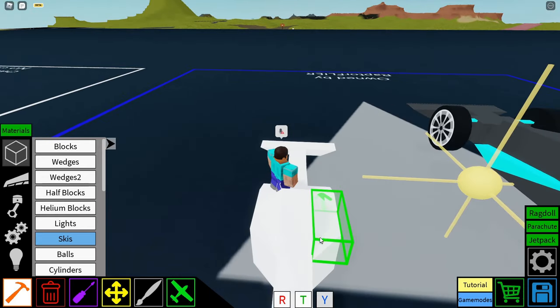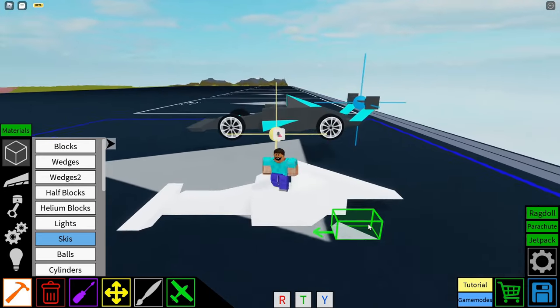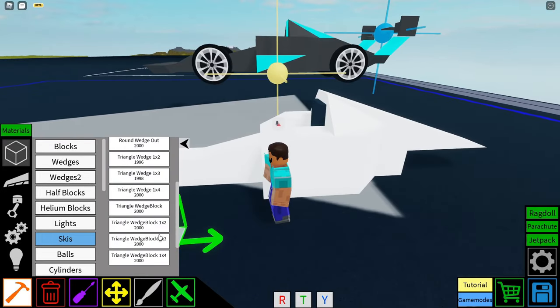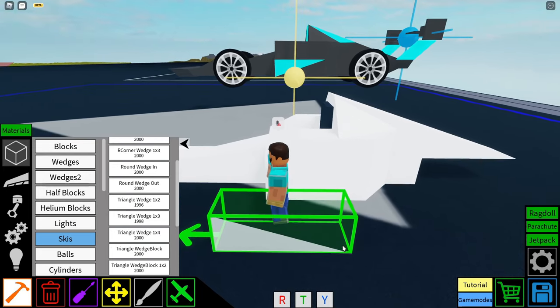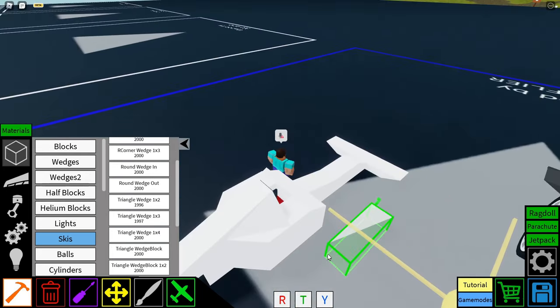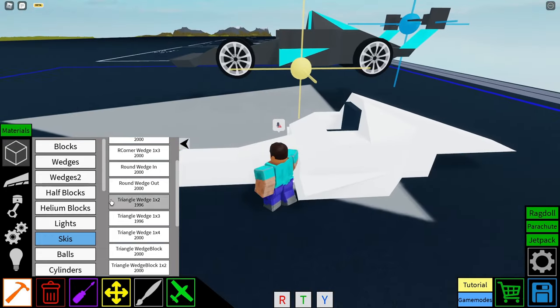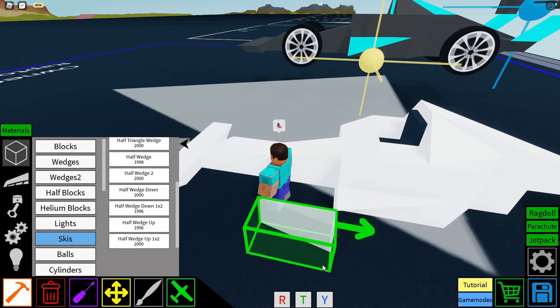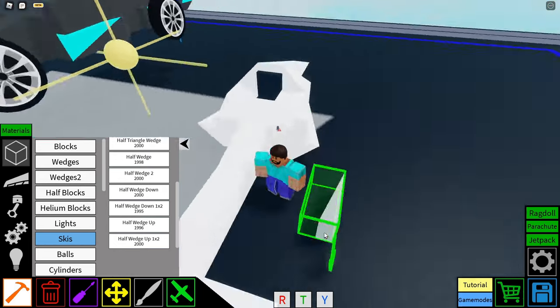Two on each side. And then we also have some wedges — a triangle wedge 1x3 on the side of the car, and then on the other side as well. And then following that, we have half block down 1x2s, and if we orientate them the other way, we have them like this.